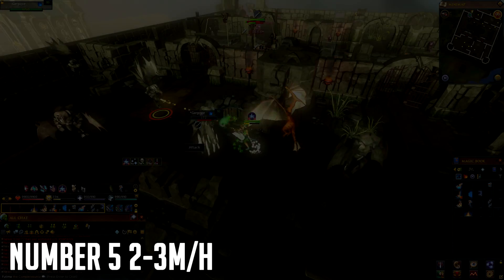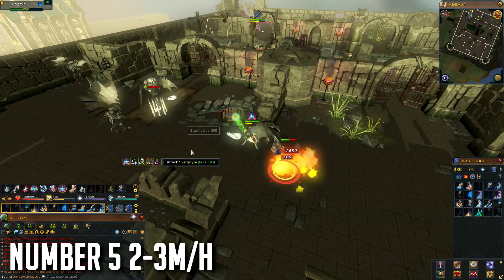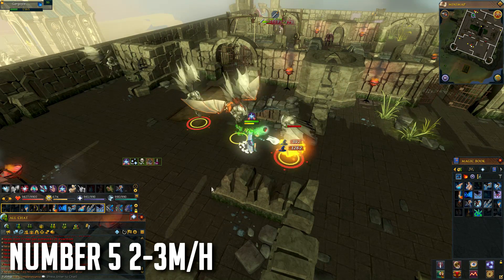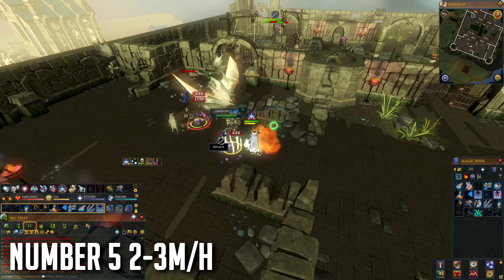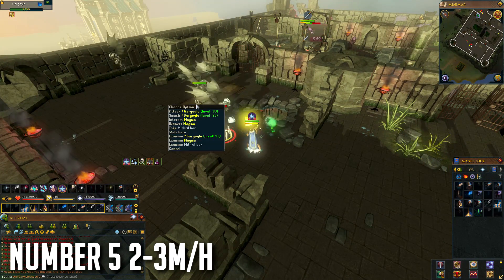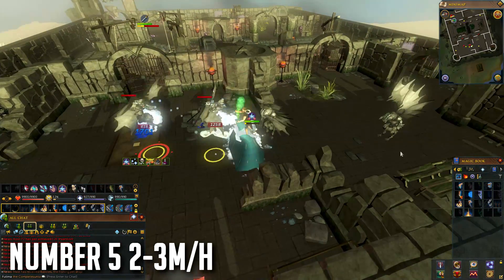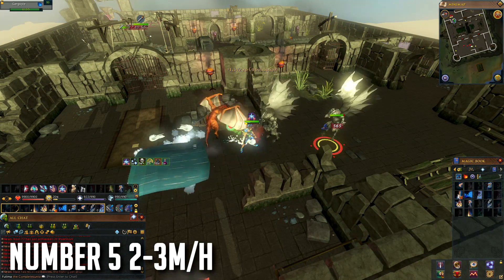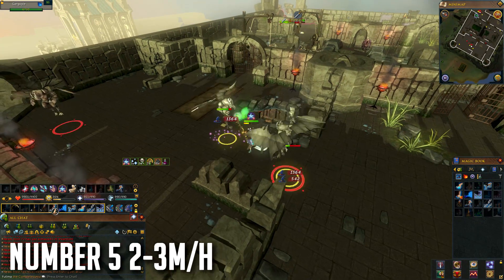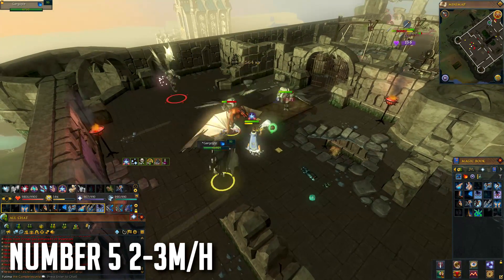At number 5 we have Gargoyles requiring 75 Slayer, one of the lower requirements on this list. They are around 2 to 3 million per hour depending on your gear and stats. They have noted drops and a huge amount of rune items, so if you're using a spring cleaner that's where most of your profit comes from and it makes them easier to manage.